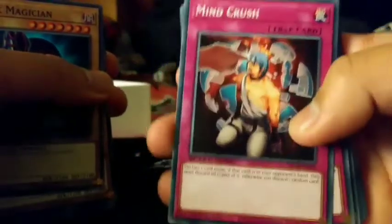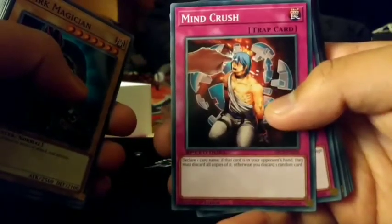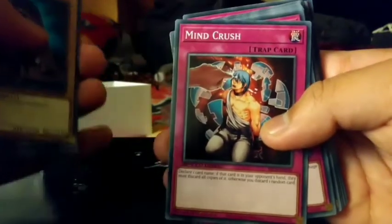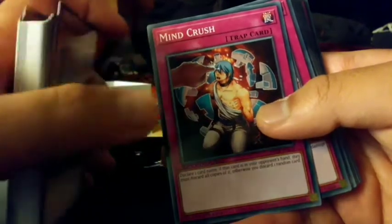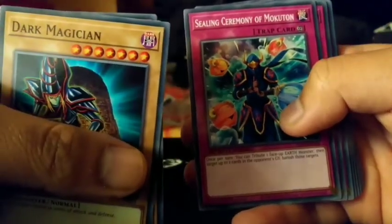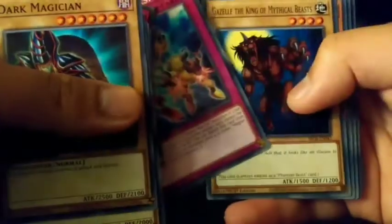Mind Crush! Now this is the card used in the anime in every episode where Yugi mind crushes people, like the imposter Kaiba panicking, and some dude wearing green with the sunglasses. Rock Bombardment, Seal, Ceremony of Mo, Moton, Unbreakable Spirit, Magnet Force.